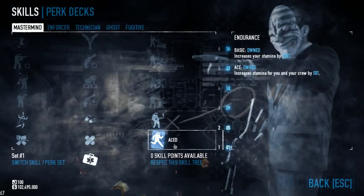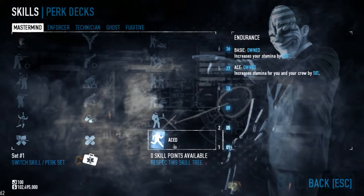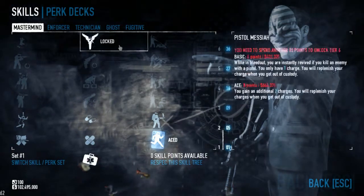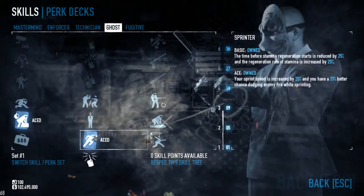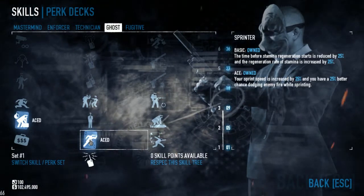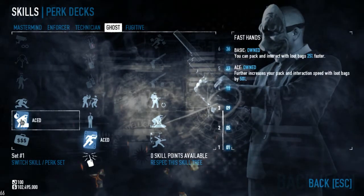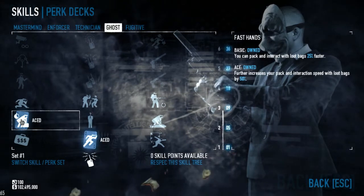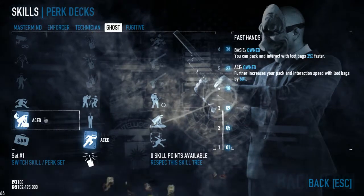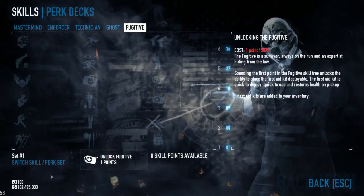I've dropped a couple of points in Mastermind to get Endurance up. The build does run around like a bit of a slug — quite slow — so increasing that stamina helps. And in the Ghost tree, acing Sprinter just to get a little bit of extra speed so we're not too far behind everyone else. Fast Hands is another skill I like every build to have — I don't want to be standing there taking forever to pick up loot bags. No points in the Fugitive tree, and that's all 100 points.